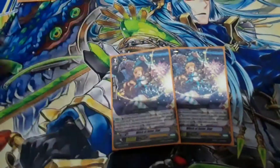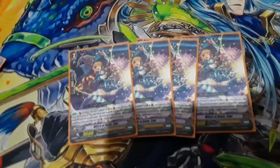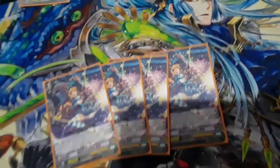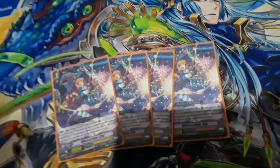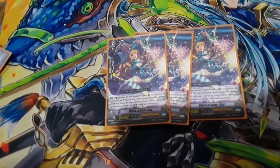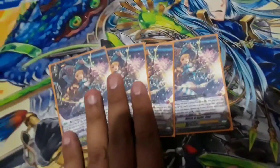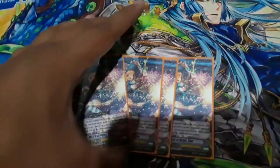We have 4 of the new grade 2 witch mate, which is pretty cool. On placement of vanguard rearguard, you can counterblast 1 and soul charge 2. And then if you have a grade 3 or greater vanguard which is a witch, you can choose up to 2 other units and give them plus 2k power each. It's nice — it gives a little field boost.